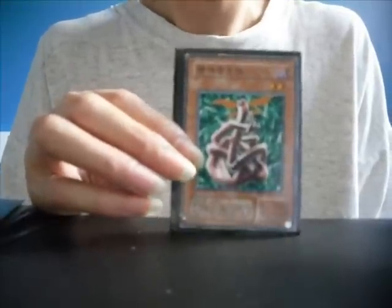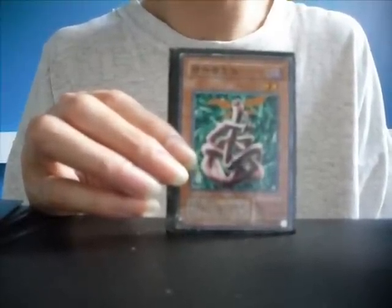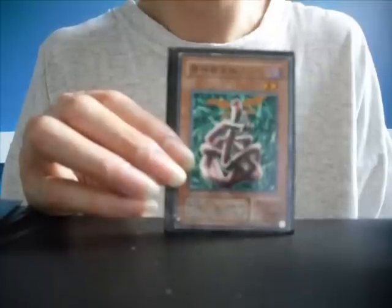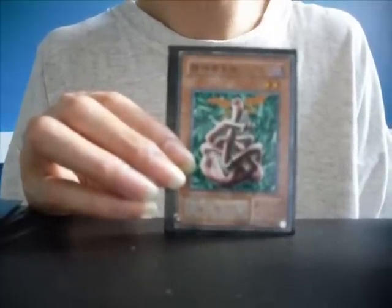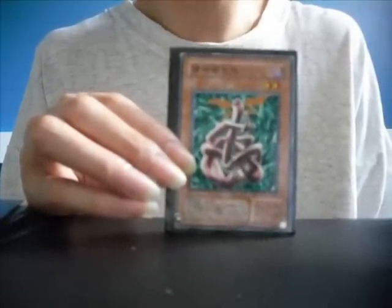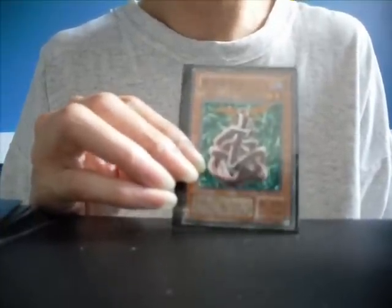Kisei Tai. Effect: when your opponent's monster attacks this card in face-down defense position, this card becomes an equipped spell card equipped to the attacking monster. No damage calculation is conducted. During each of your opponent's standby phase, increase your life points by half of the attack of the monster equipped with this card. Level 2, 300 attack, 800 defense.